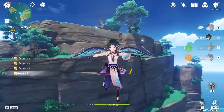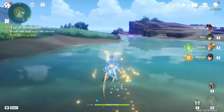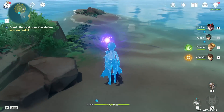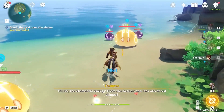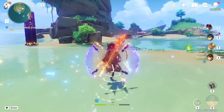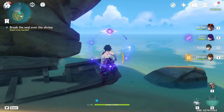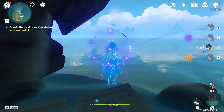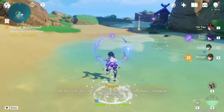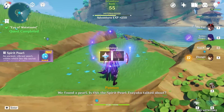Paimon wants us to use elemental sight. It seems we go this way. We use Xiao to grab the ball of energy. Everything dies with Zhongli. There's a second ball of energy over there — let's get it with Xiao. Got it. Obtained the spirit pearl. I think that's our first one done. I have Watasumi completed, we got the spirit pearl. That is one out of four completed.